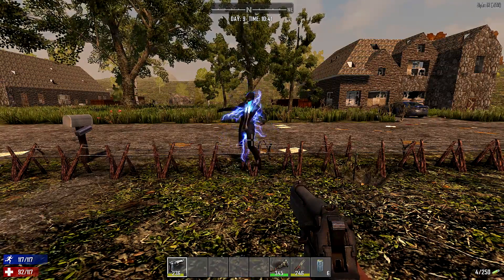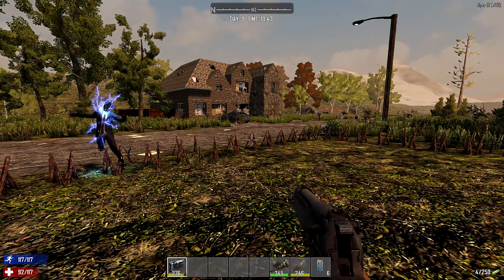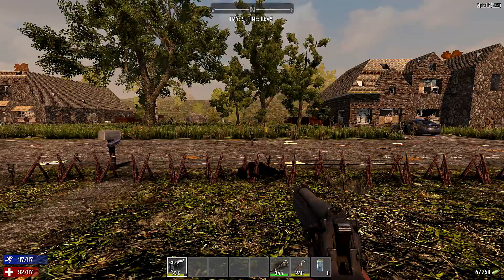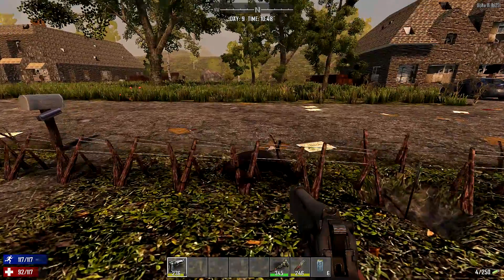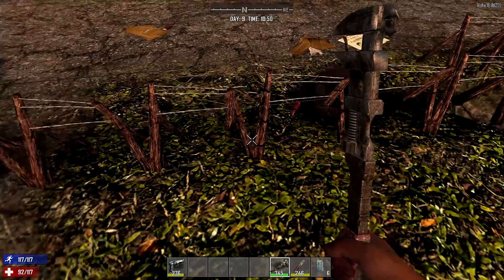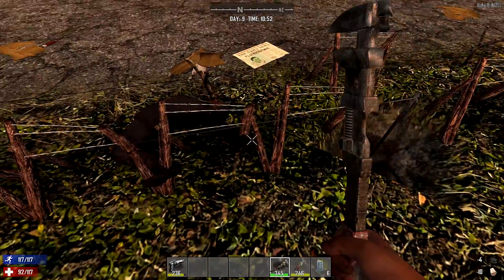While this is a really useful system to keep zombies out and notify you if they're coming onto your property, this is not the most robust system — that'll come later when we set up a lot more traps in another video. You can see it did a decent amount of damage. The only thing you'll have to do is make sure he didn't damage any of the barbed wire — which he did a little bit — but a little bit of wood and you can repair that, no big deal.